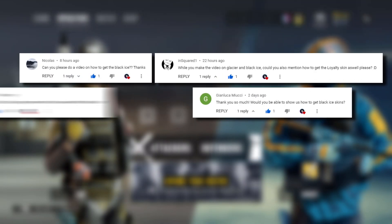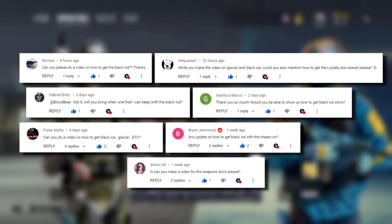What's going on guys, my name is Blood Bear, welcome back to another video. Today I'm going to be showing you all how to get Black Ice and Glacier skins for free in Rainbow Six Siege. You should have no problem doing this and you have a next to zero percent chance of getting banned, as long as you follow the steps correctly you will be completely safe.